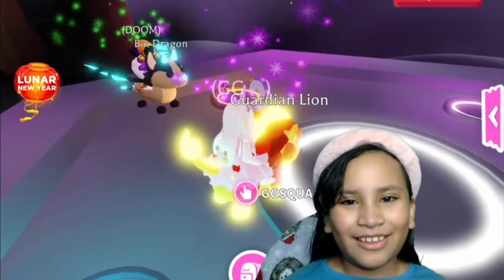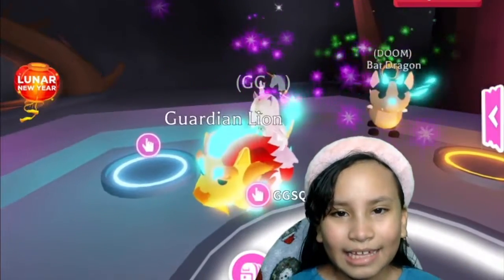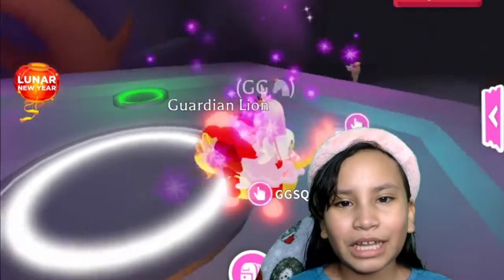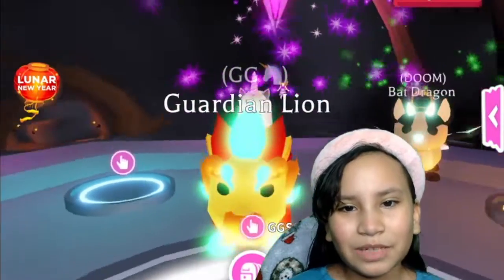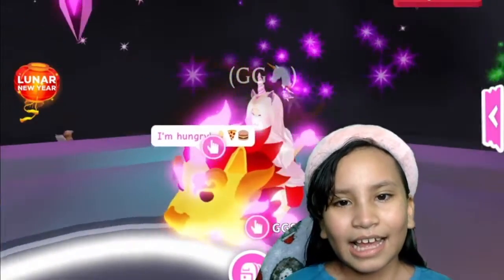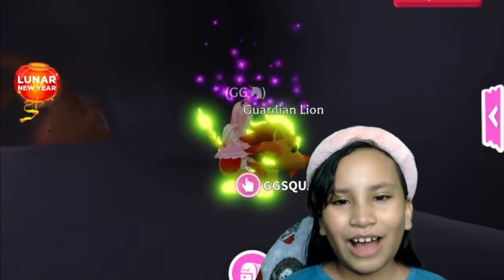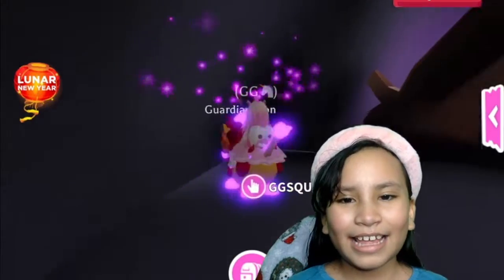Now we have our Mega Neon Guardian Lion — look at it, it's so pretty and so cute. It changes to a lot of colors, and I really like it because they made the colors more vibrant. There are about seven different colors. It has a lot of Mega features: its little mane, the little eyebrows around its ears, the little tail, and the tiny little feet.